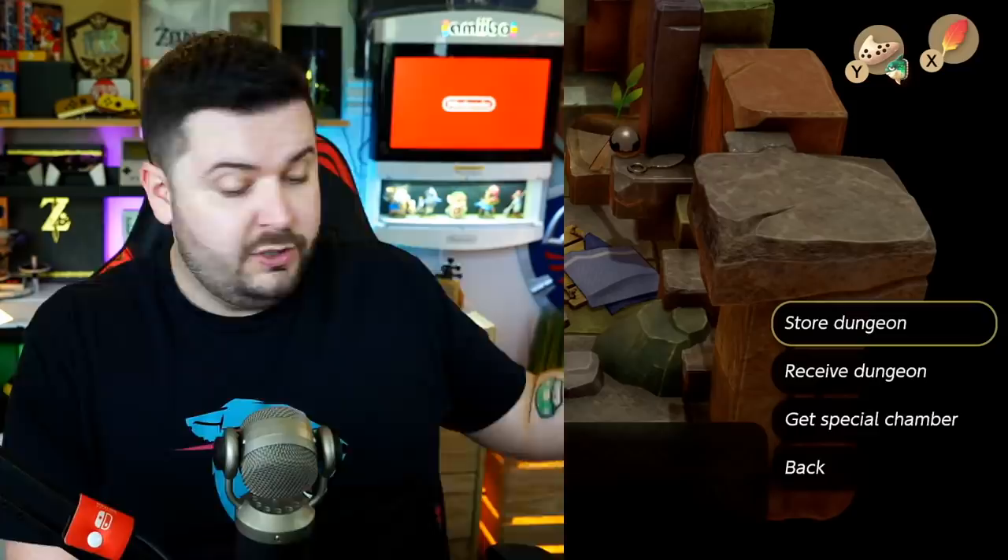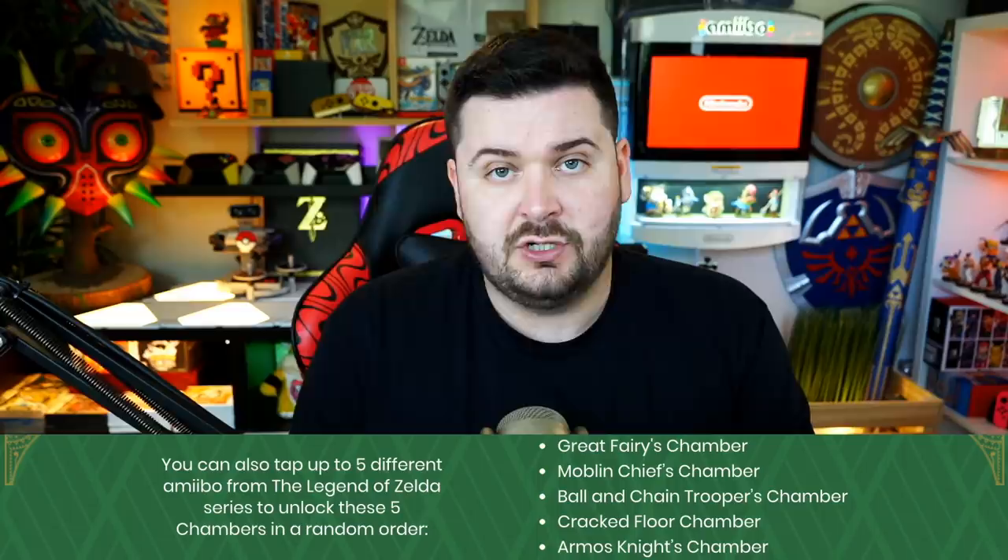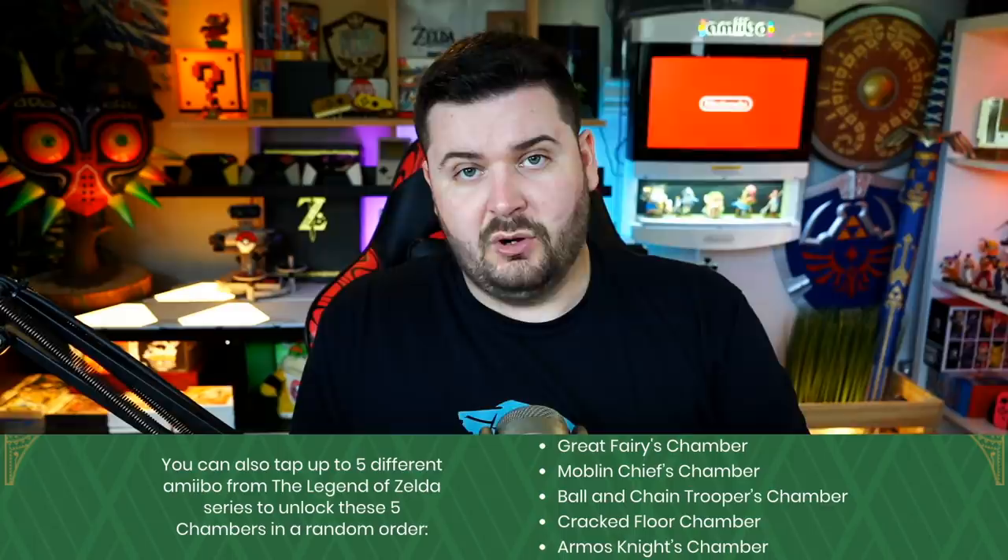When you select 'Get Special Chamber,' that's when you scan the actual Zelda amiibos. It doesn't matter which ones you scan or what order you scan them in — you unlock five special dungeon chambers. A chamber is a tile that you place down using the 'Get Special Chamber' option.